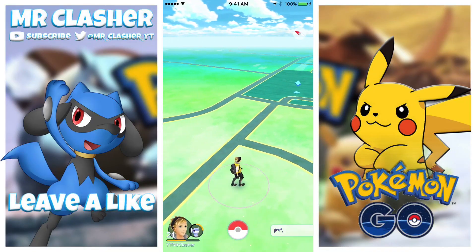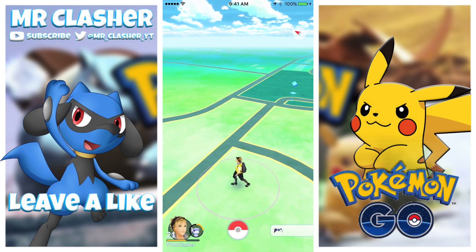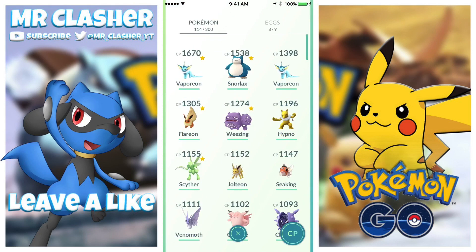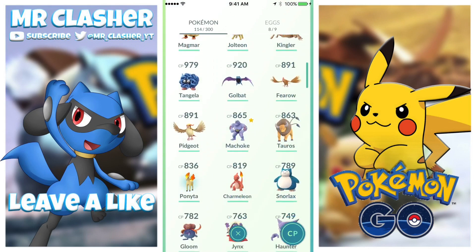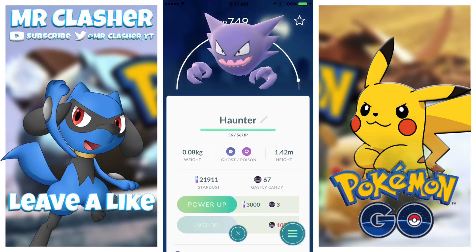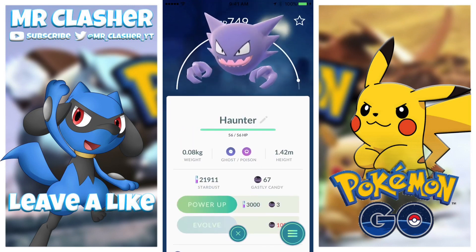What's going on guys, Mr. Cluster here, welcome back to another Pokémon GO video. In today's video I'll be talking about how to get unlimited Gengar candies and other ghost type candy. Basically, Gengar, if you guys don't know what he is, he's the evolved version of the Ghastly and actually the Haunter. So basically this is the Haunter and if you evolve him he becomes a Gengar.